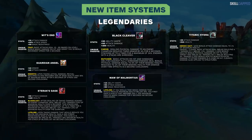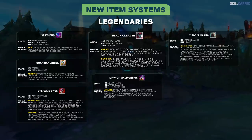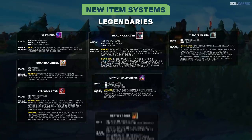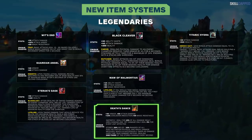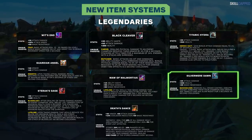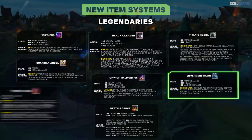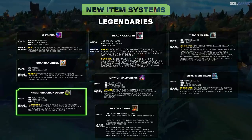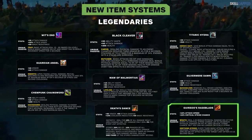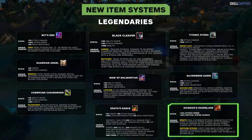For bruiser legendaries, Wit's End, Black Cleaver, Titanic Hydra, Guardian Angel, Sterak's Gage, and Maw of Malmortius all remain essentially the same — built in the exact same situations as before. Death's Dance got pretty nerfed as an all-around defensive option; it's an answer to full AD team compositions now. Bruisers finally got a QSS item that feels good to build: Silvermere Dawn, though we wouldn't recommend completing it until your last item. Chempunk Chainsword is just a bruiser version of Grievous Wounds. Lastly, Guinsoo's Rageblade now gives attack speed and crit, but the passive converts all your crit chance to on-hit damage — it costs a lot less gold and is an even better item than before for Master Yi.